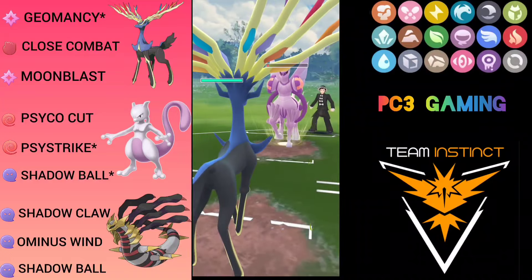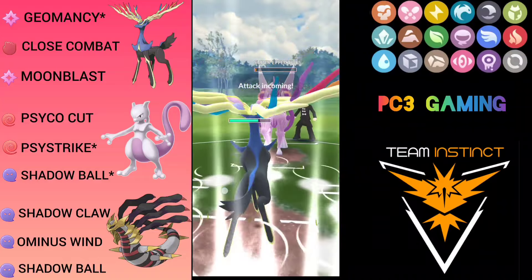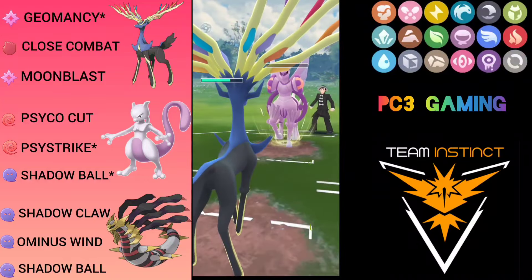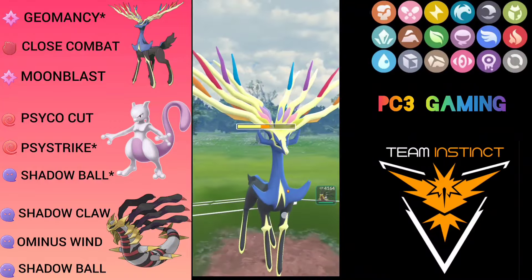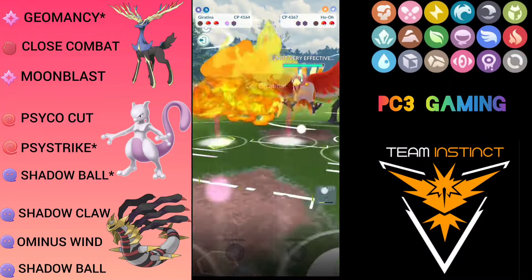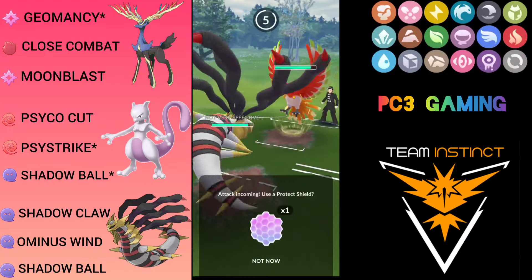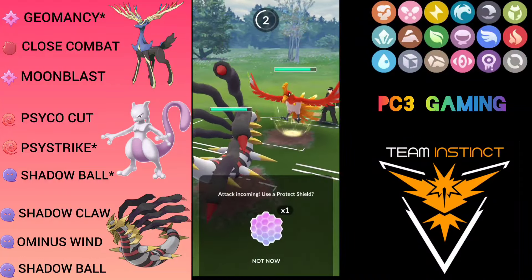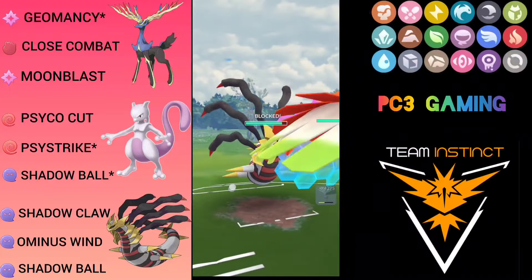He shields here and totally farms me down. Now I'm definitely going to come with Zerneas so I can just Geomancy farm him down. He throws Aqua Tail — he might throw two Aqua Tails — but I am not going to shield, hoping there is no Dragon Pokemon after HoOh. He comes with HoOh, I come with my Giratina. It stays and he is going to throw Brave Bird, so just to respect it I am going to shield.